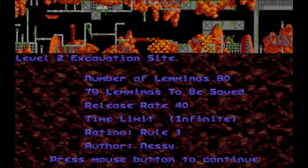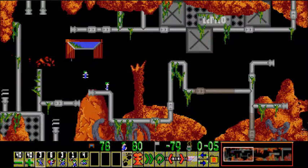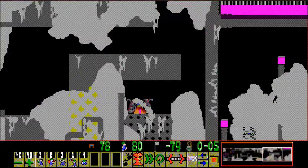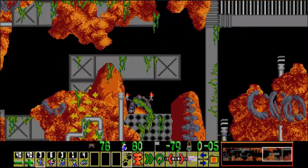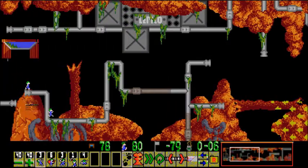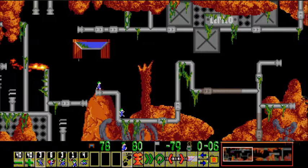Next rule one level is the Excavation Site — oh, by Nessie. Nessie makes hard levels, so this will be fun. Also, Nessie's kind of new to the forum, so hi Nessie if you're watching. Love your levels. 80 lemmings and we can kill one. This looks like a dirt mixed with the Machine tile set from Lemmings Plus 5 — that is not at all what I thought was going to happen, but it looks very good. And it's got Pocobel's cannon. Limited skills too. For the Machine tile set, everything's pretty much steel except the rusted bits.